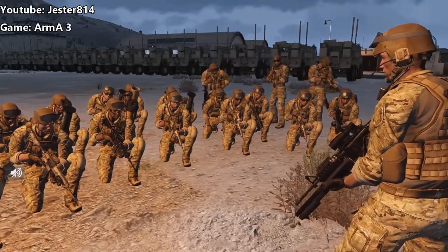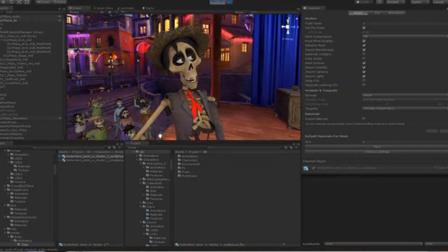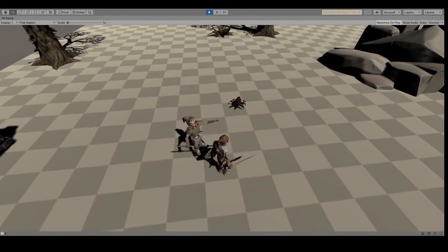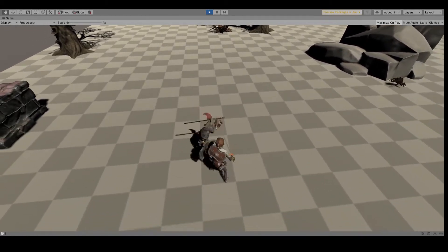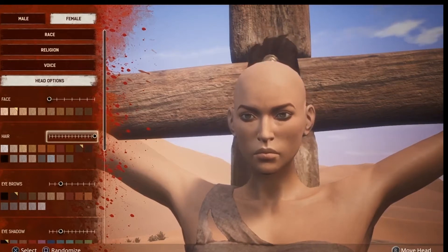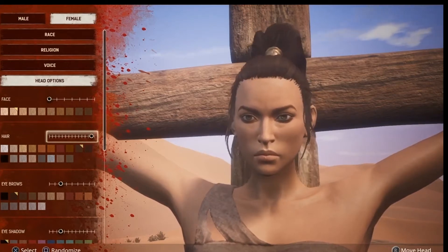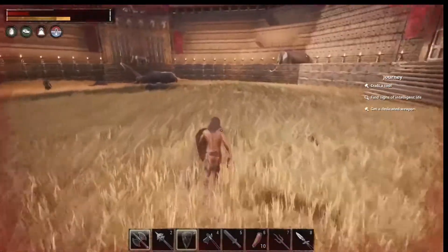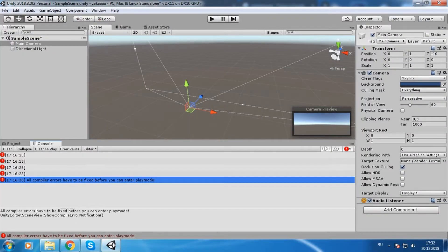Now let's talk game engines. Game engines are basically a blank canvas which lets you create whatever you want, but it also means you have to do everything. So while games come with a character creation screen, movement mechanism, fighting mechanism, lots of 3D assets, and all the other features and functionalities of the original game, game engines come with nothing — yep, absolutely nothing. You have to build everything from scratch.